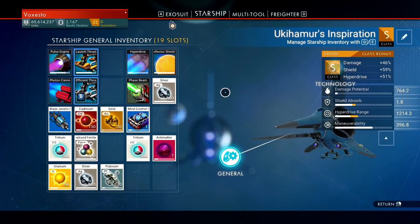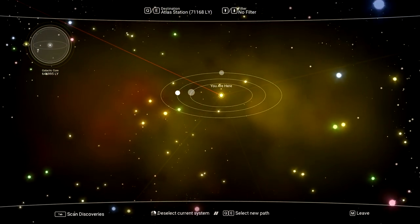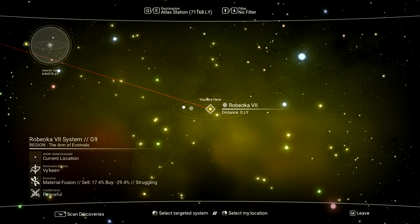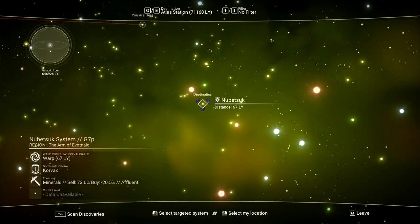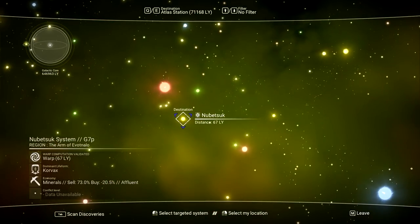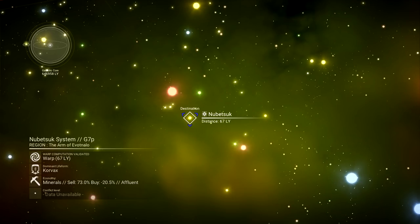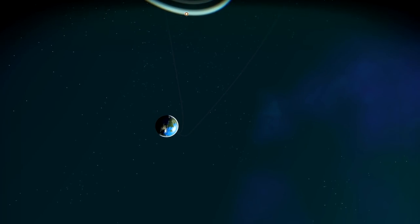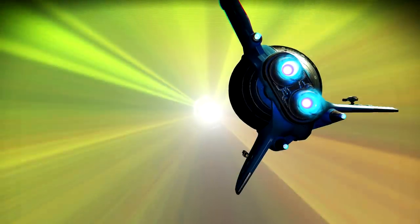As you can see I've got 60 million. I'm going to show you what I've been doing. You should have your economy scanner, ship upgrade, binder — you know the drill. You just want to bang around looking for something good, and by good I mean like this one — it's an affluent system and they sell for 73 percent. So we're going to go have a look.